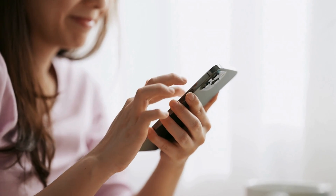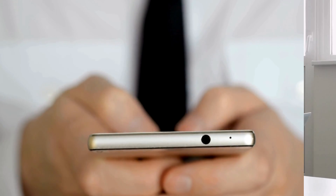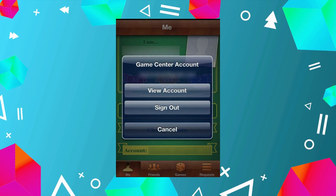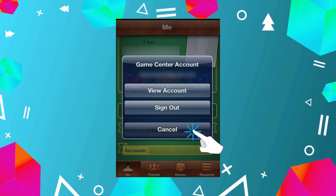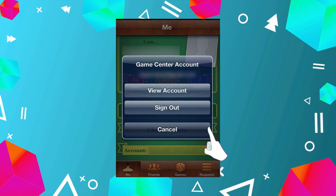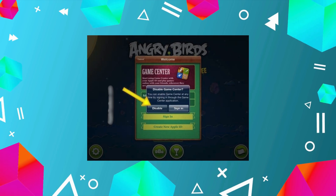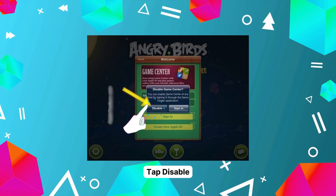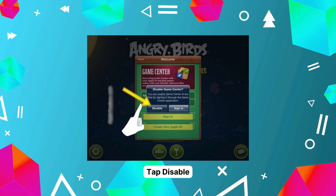Back to the tutorial. To eliminate the sign-in pop-up, we will use a little persistence. If you've already signed out of your Game Center, go ahead and launch a game. When the welcome pop-up appears, tap Cancel. You'll want to do this three times. Trust me, the third time's the charm. After the third cancel, a new pop-up will appear asking if you want to disable Game Center altogether. Tap Disable and that's it — no more annoying pop-ups.